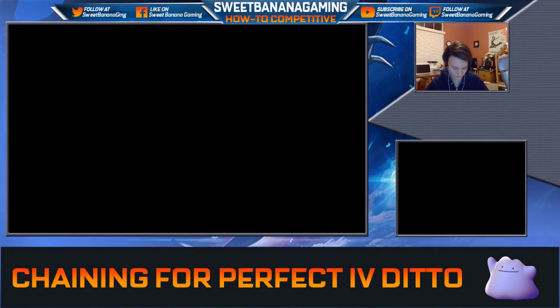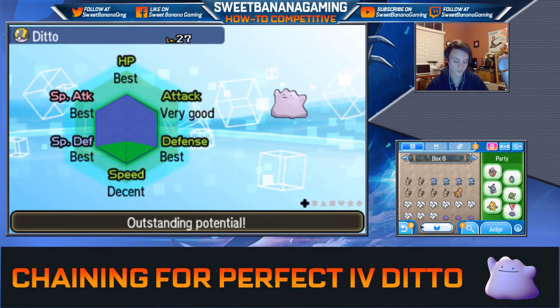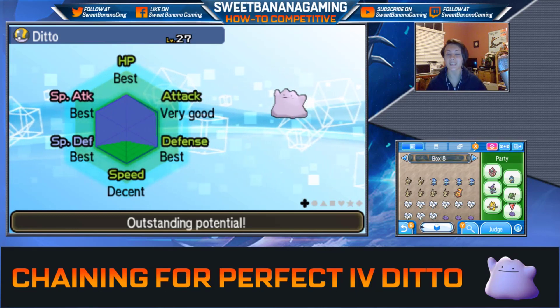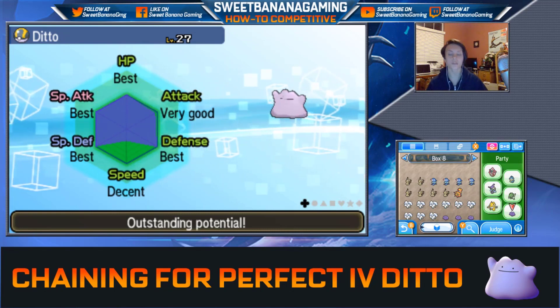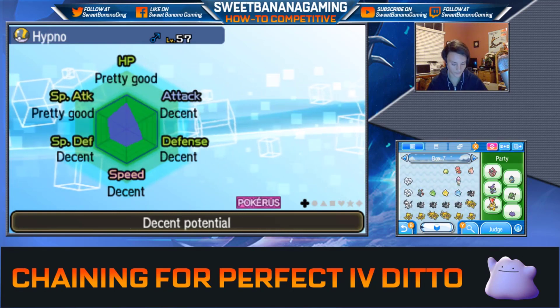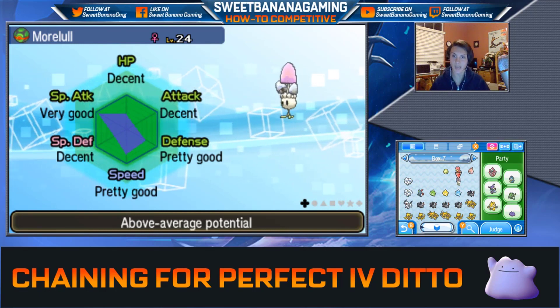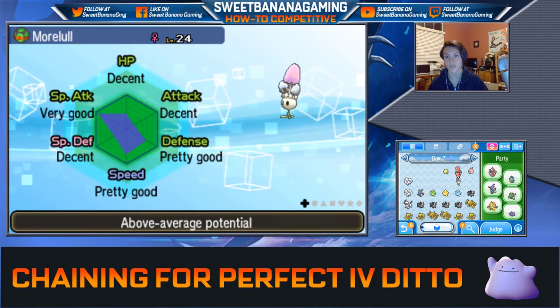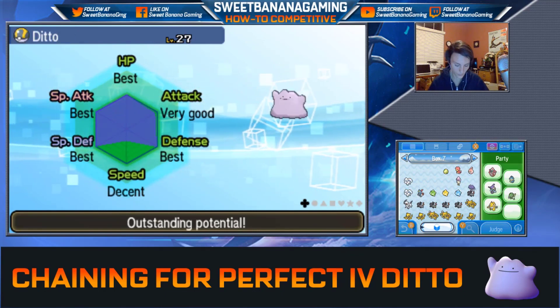We're going to go ahead and judge. We got 4 Perfect IVs — Attack is almost perfect, so that's pretty good. Speed is not good at all. However, this will be quite good for the Morlull we're going to train, because Physical Attack and Speed are not going to be necessities for Morlull the way I see it being run. I'll take this Ditto.